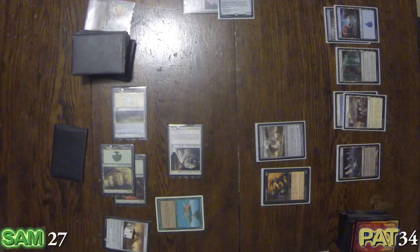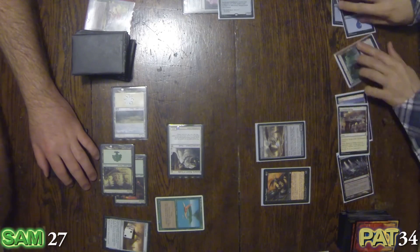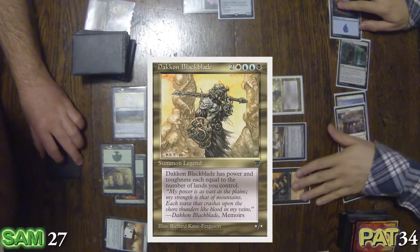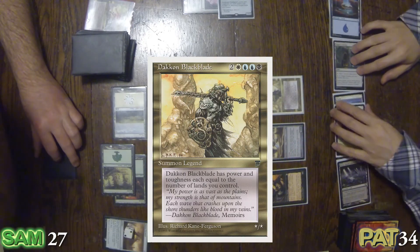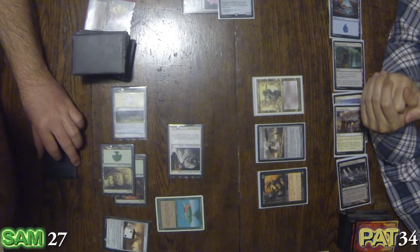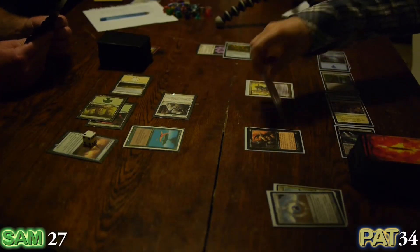I'm going to put my Island down — I'm on six lands. I might as well bring out the big gun for the first time. Holy moly. It's a bit like Arnold Schwarzenegger — or should I say Conan the Barbarian? Coming out — good old Dakon Black. He's very old school. My Pilgrim's Eye will test your Birds — swing at you for one.